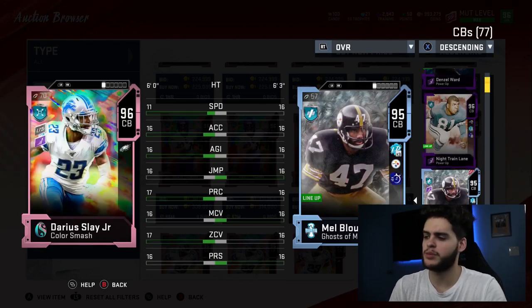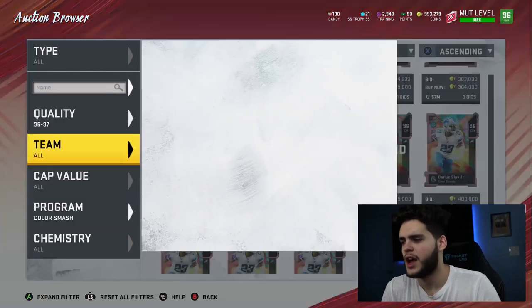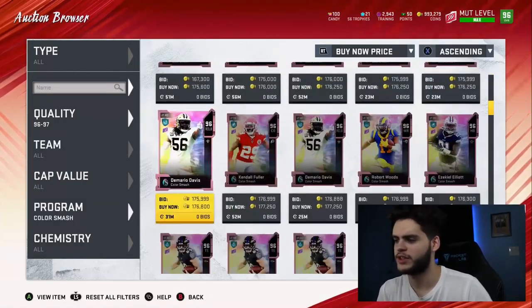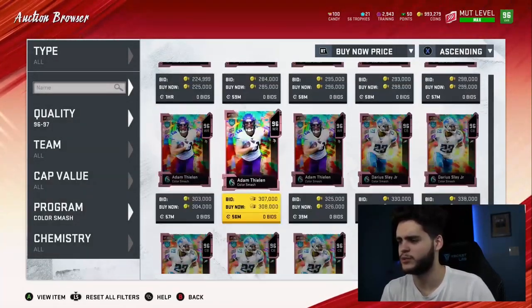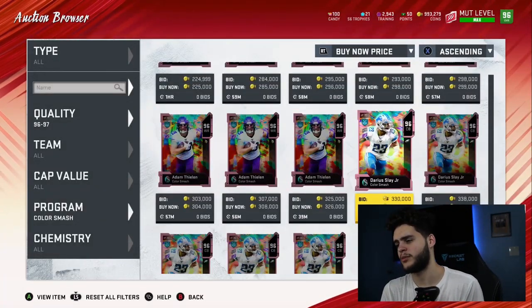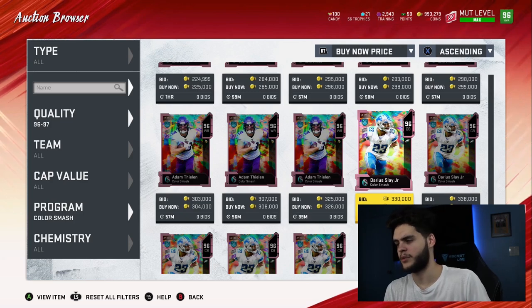I can be picking him up — probably not. Like I said, he's going to be in the high 300k to 400k range. I don't think he's worth it. I think you're much better off getting an ultimate legend cornerback, or just waiting for some of the new cards. He went down to 331k pretty fast — even then I still don't think he's worth it, because you can get any top cornerback in the game for that price.